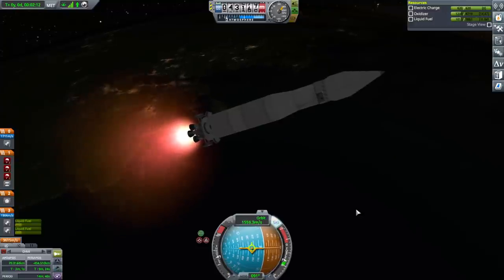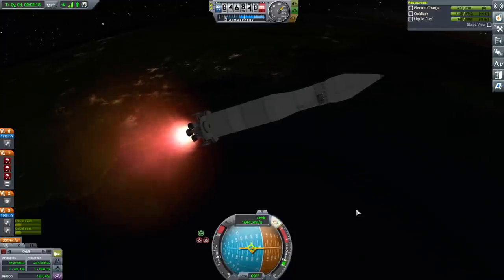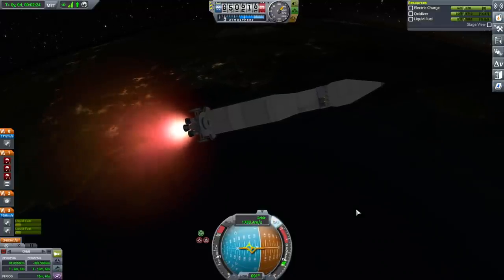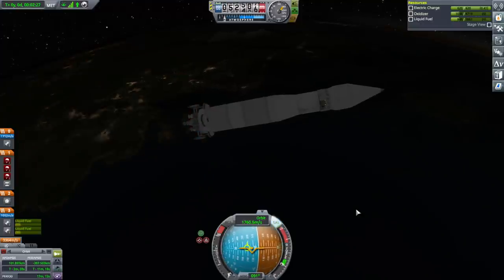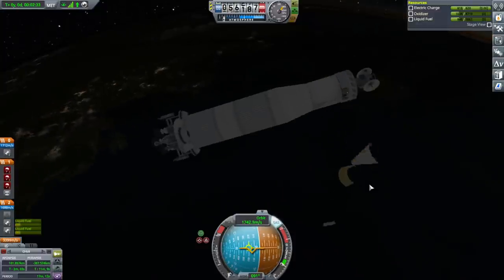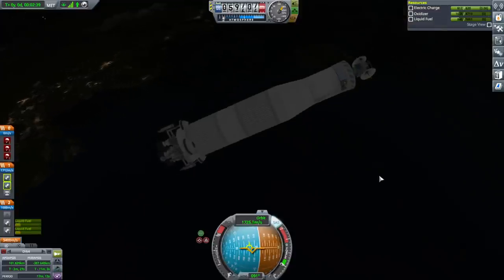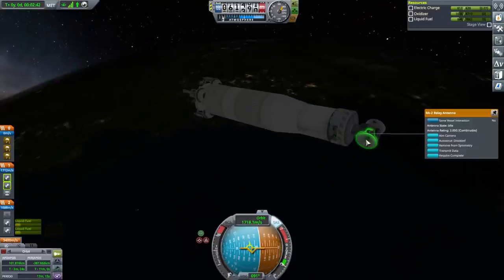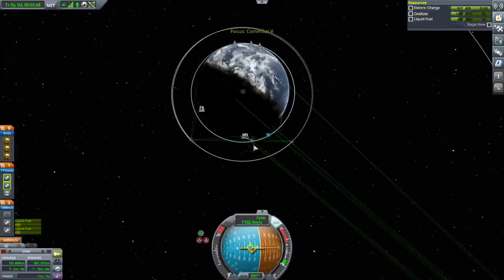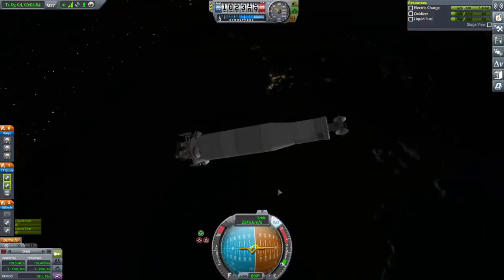We'll need a periapsis that's lower than 30 kilometers this time. We'll have plenty of spare fuel, which might be a bad thing. I think we can jettison the fairing — not the best way to jettison it, but we'll have to go with the clamshell fairings in the future. These are automatically active, so that's good. We have a satellite overhead, which is good too. It's a little bit high, but I'll take it.